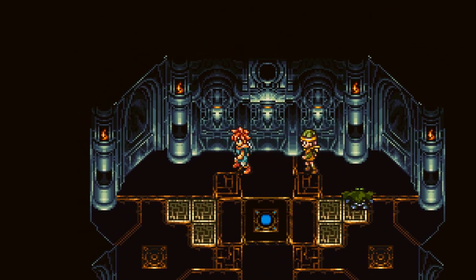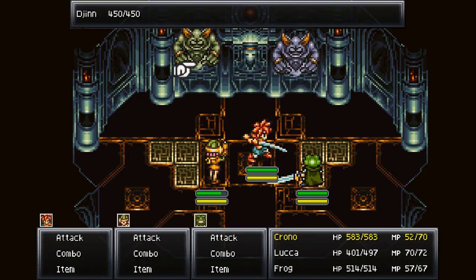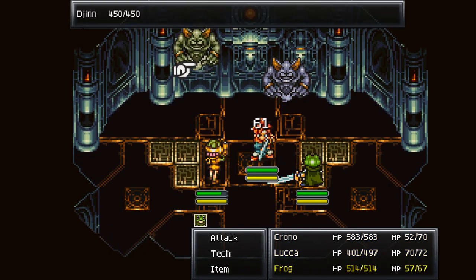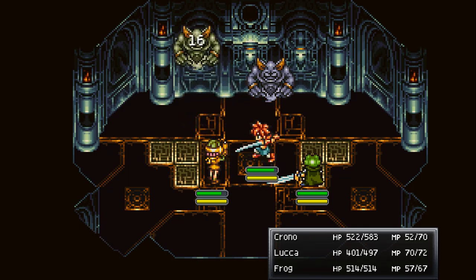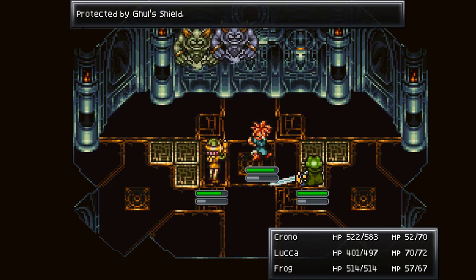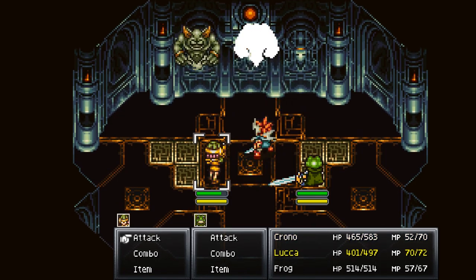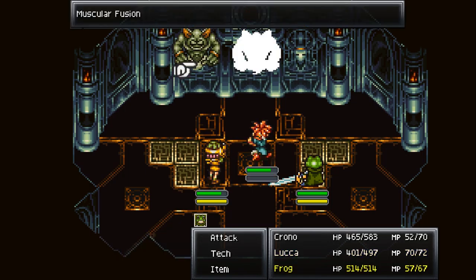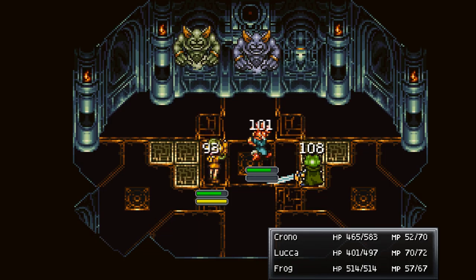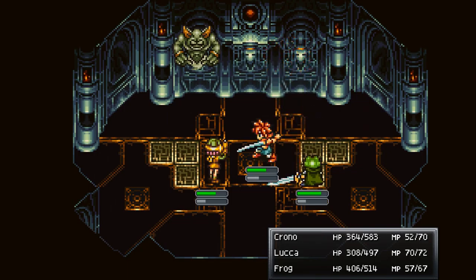This looks like an empty room but there's actually a switch right in the center. These guys are indeed palette swaps of each other - we have a Djinn and the blue one is a Ghoul. One heals the other, so you've got to take down the Ghoul first. After one hit the shield is dispelled, and now we can take him out.